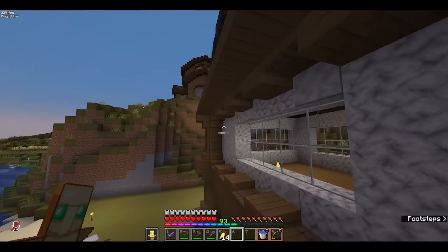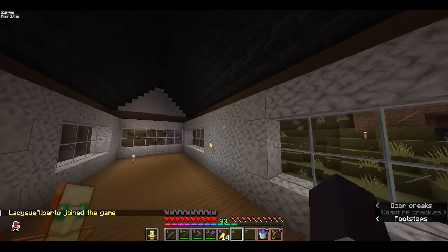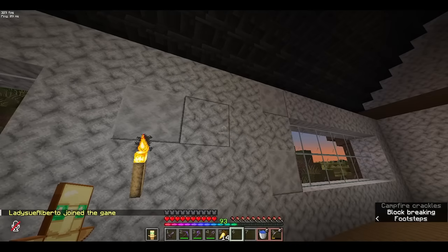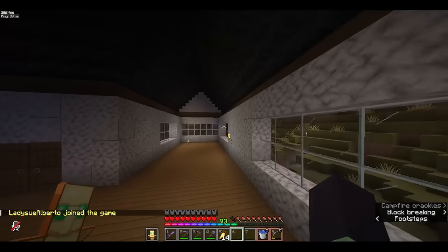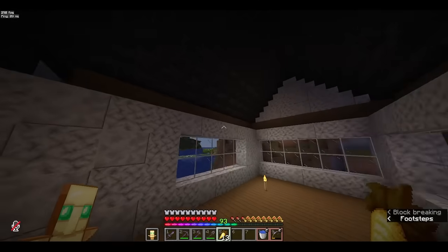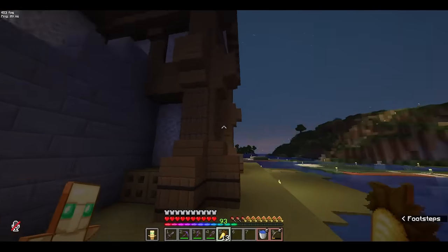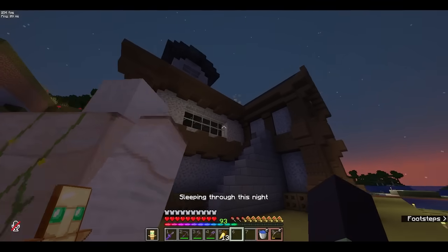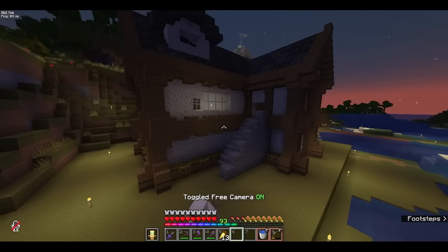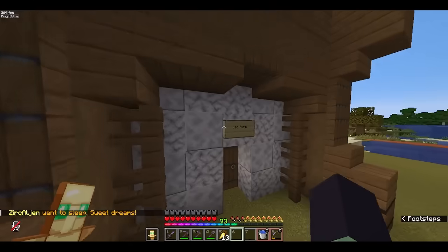Di na ako nahirapan i-grind yung kanyang materials, kasi napakaday lang i-grind. Pero itong diorite, galing natin kay Mass Desert. So itong second floor nya ay walang laman. Hindi ko pa alam kung paano ako i-dedesign ito, kasi di naman ako magaling sa interior. Kulang din sa ilaw ito — torch lang yan, hindi siya naglagay ng mga lantern.